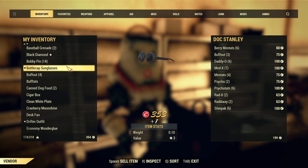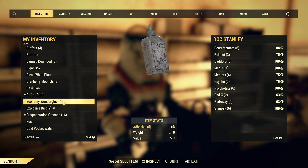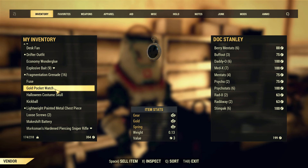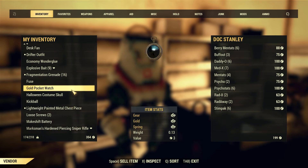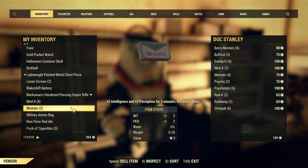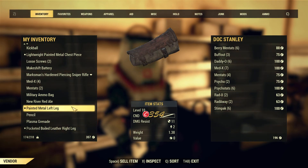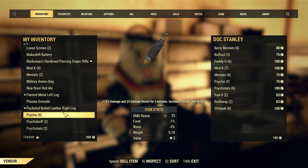For example, sell a beer for one cap. Sell some drugs, sell some food. Costumes seem to be in very high demand. Things like a pocket or a makeshift battery aren't worth it, but a Halloween costume is worth it. So gather a lot of costumes and sell them. Costumes, drugs, cigarettes, pencils, small items. You can also sell grenades — they sell for pretty good caps.